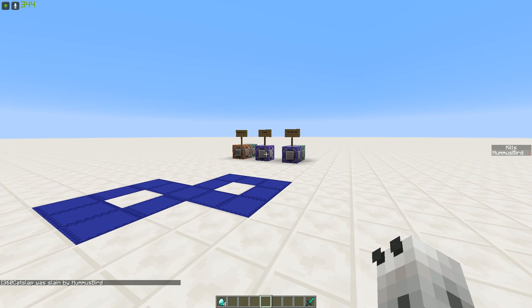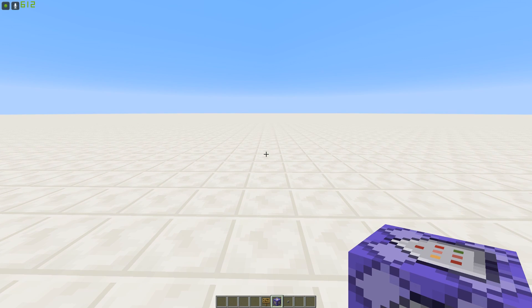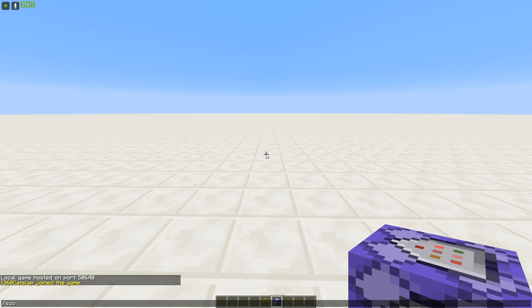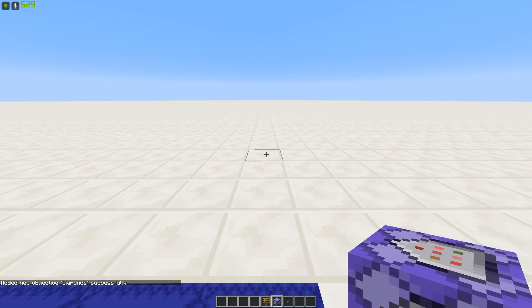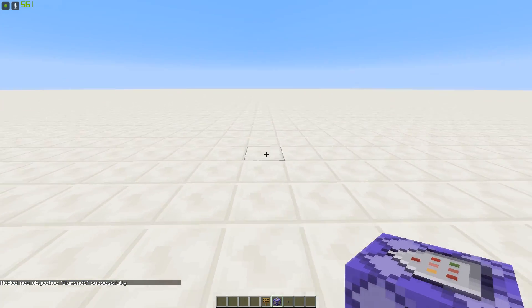So let me show you how to set up these command blocks. You're going to press slash to open up the command window and type in: scoreboard objectives add kills playerKillCount — make sure you have the K and the C in playerKillCount capitalized — and press enter. Then type in exactly the same thing: scoreboard objectives add diamonds playerKillCount and press enter. What that means is we have two objectives called 'diamonds' and 'kills' that go up by one every time a player gets a kill.